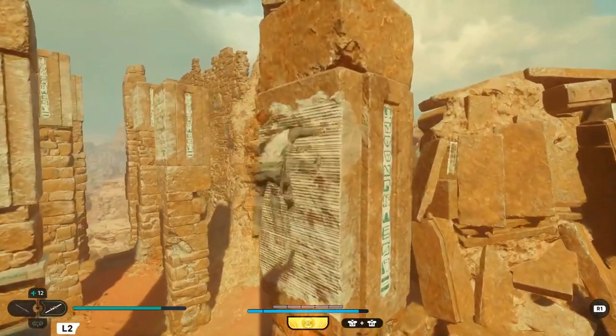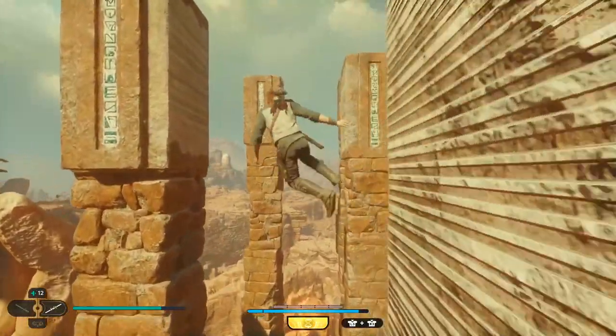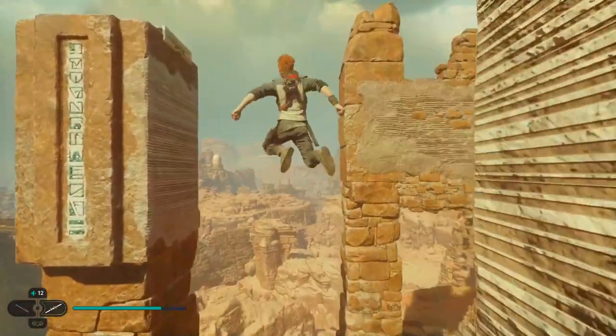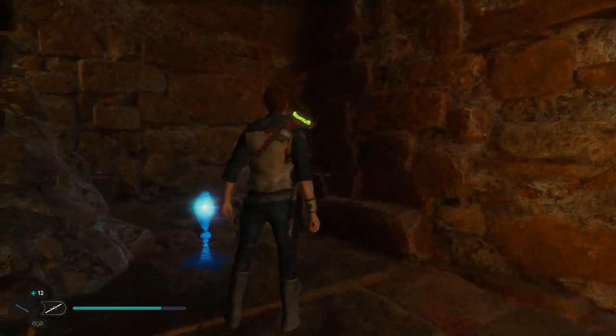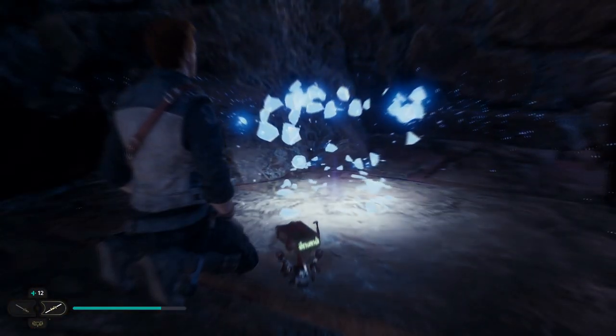You need to get up to the top one first, then pull yourself back down to the second one. Here you can just double jump and dash your way up to the top. A double jump might reach it, but if you've got the dash it just covers all bases. Work your way up and then you have the first essence right at the top.